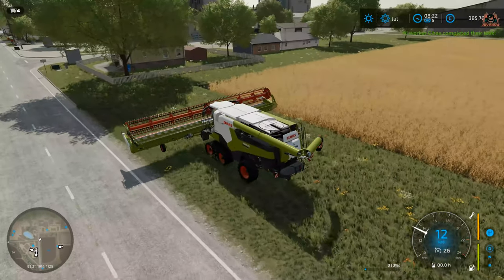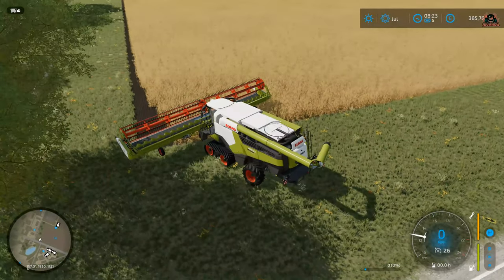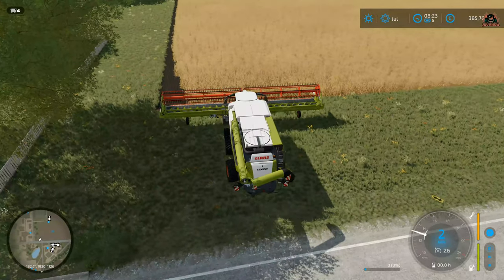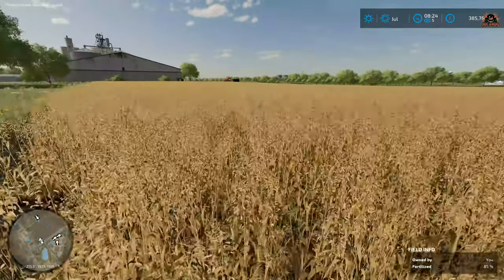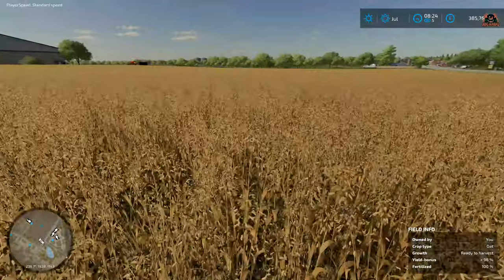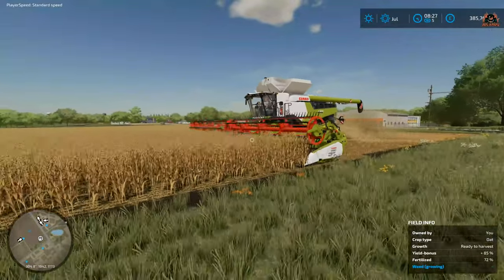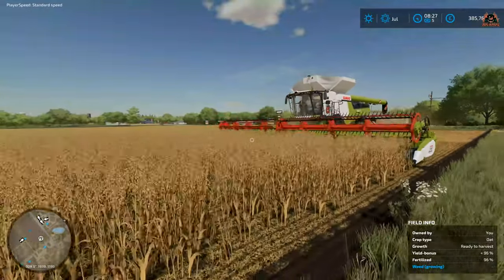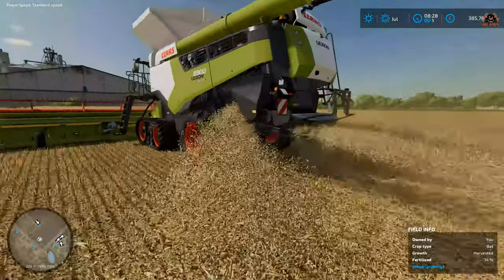Here we are on the left-hand side. Let's get lined up and then hire an AI worker to do this — I mean, you can do it yourself, but why not give jobs to others? As you can see on our field, we've got a 93 to 98 percent yield bonus, totally fertilized and our oat is ready to harvest. The harvester's there doing its thing. We'll come back in a minute and see how far it's gone.